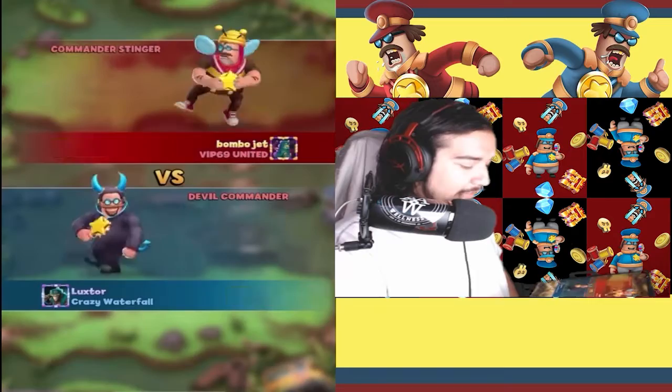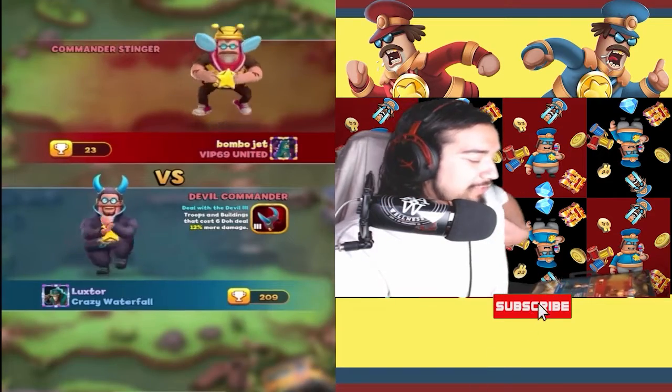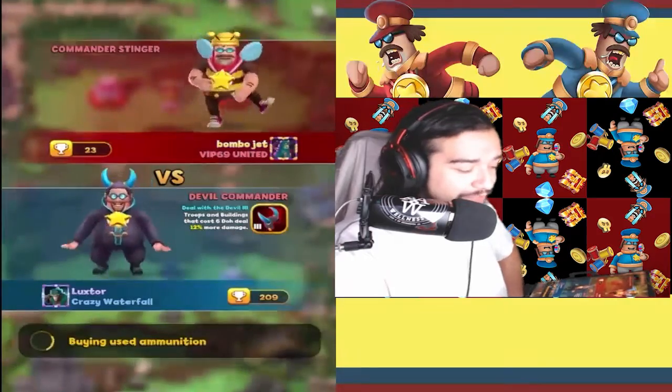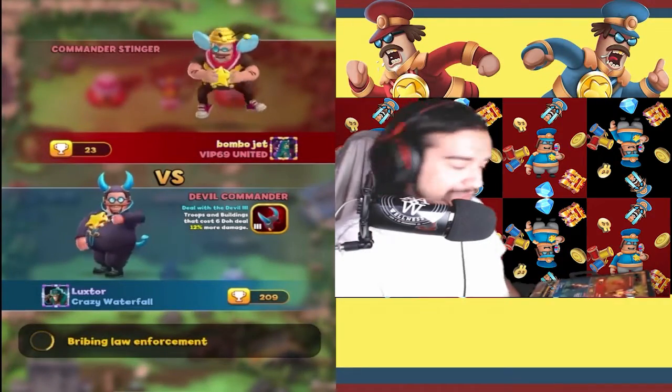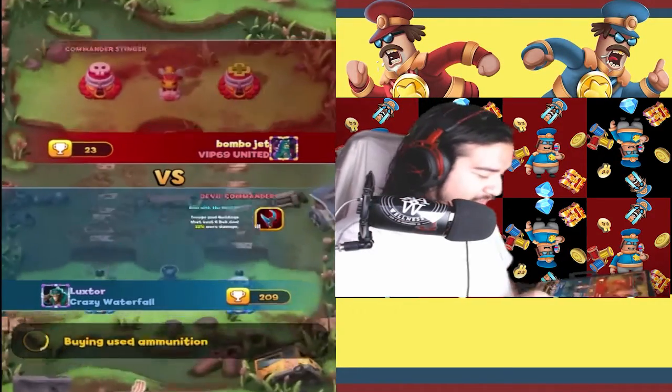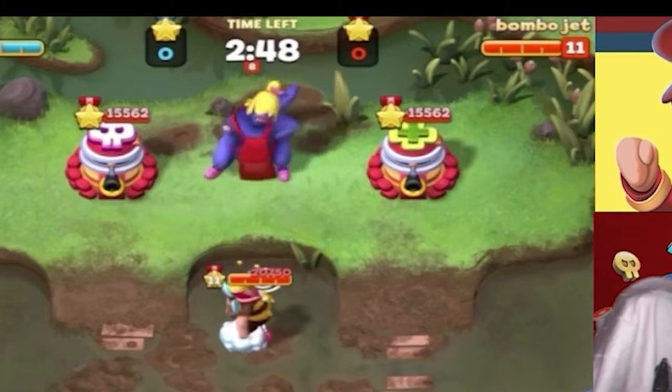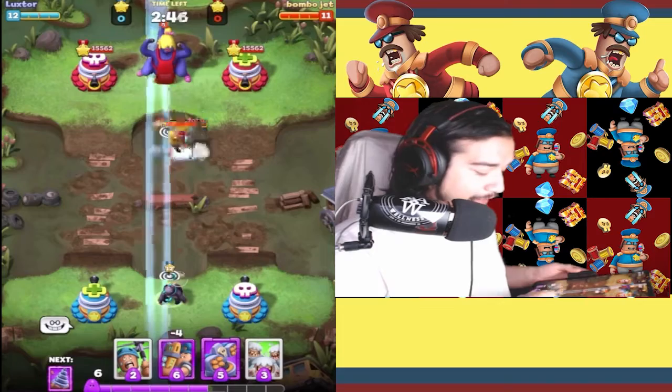It's just that easy. Okay, this time against Bombo Jet rocking the Commander Stinger skin — this man might be doing his Dr. Death Trials of style. Good luck to you anyways — very, very talented player. Show me what you got. How did I know? I just knew it.